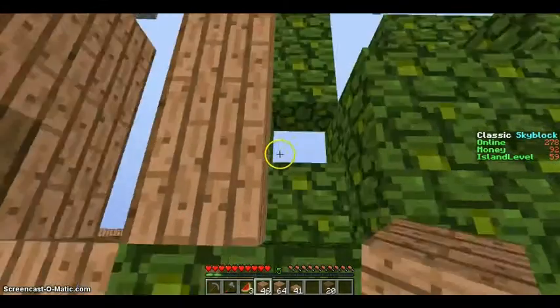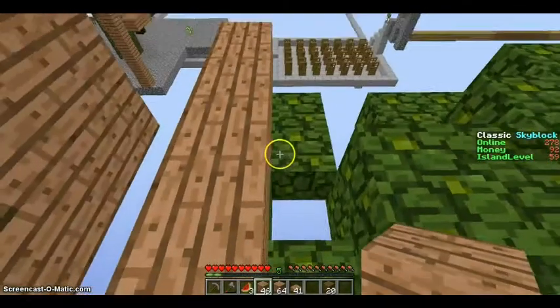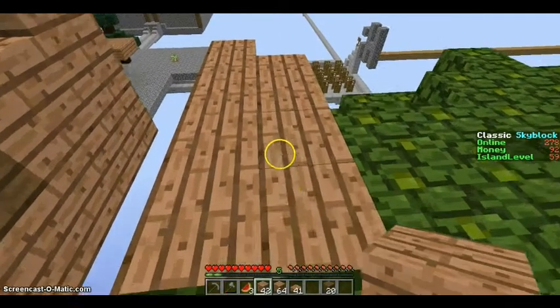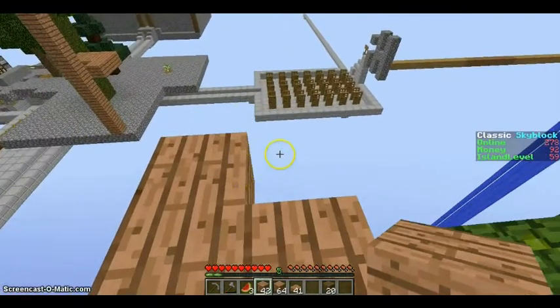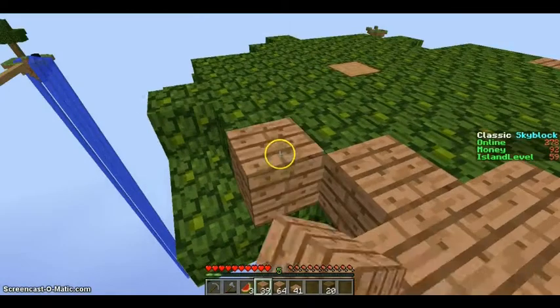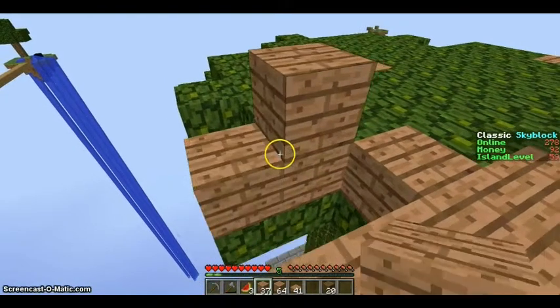I know that Fossil really liked jumping off the edge onto that bottom platform. So maybe I was thinking of incorporating, like, a diving board into a pool, like from a third tree or maybe this tree. How does that sound, Fossil?